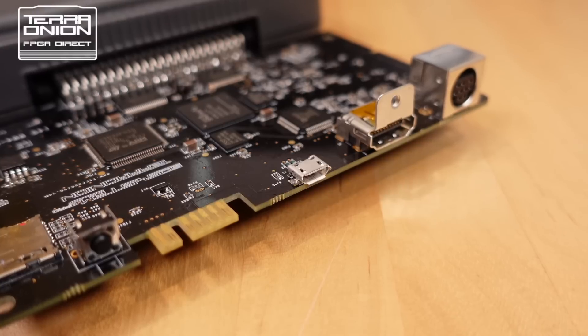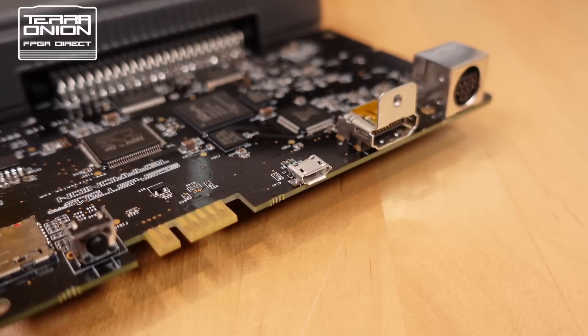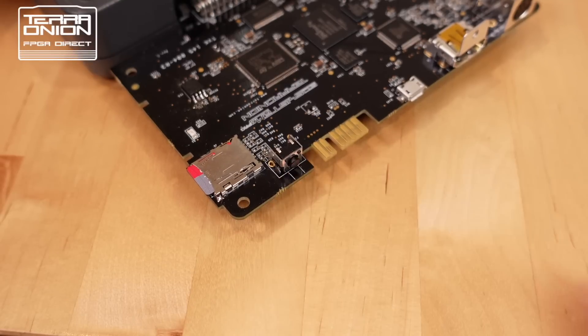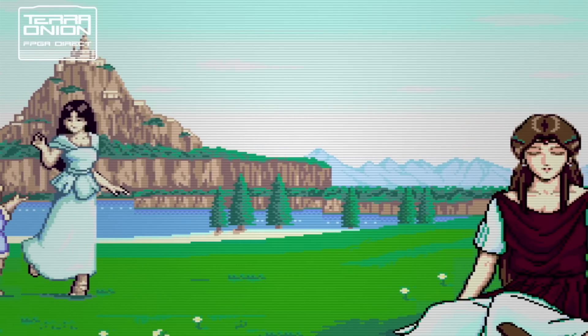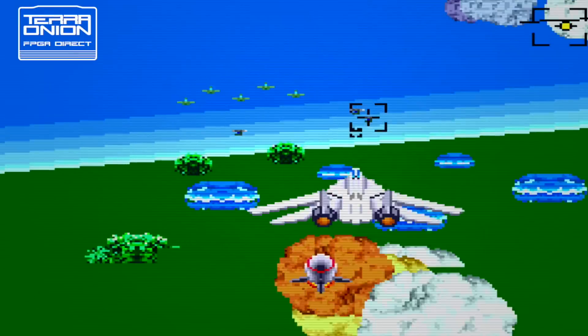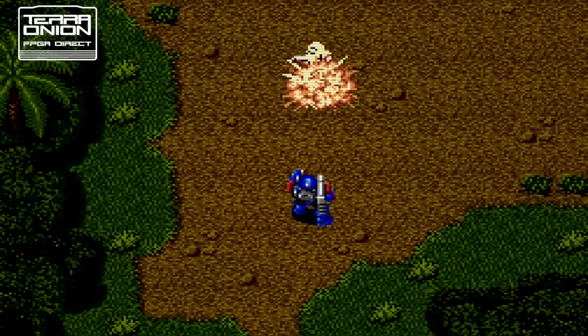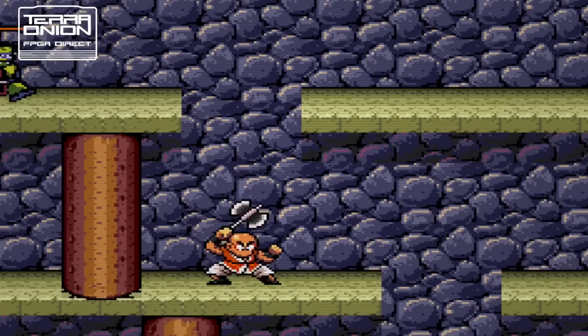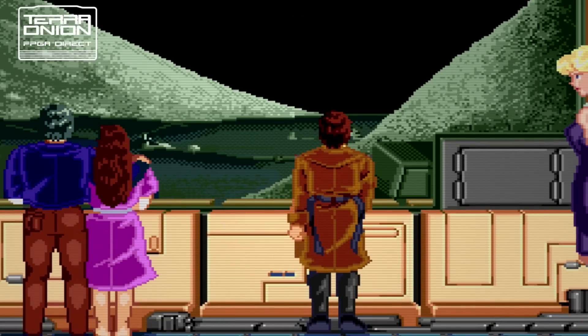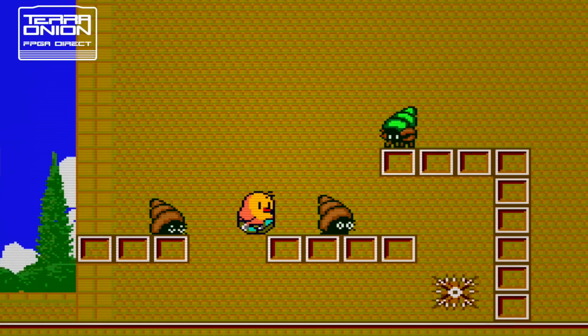The micro USB port is reserved for developers and future usage. The push button is for a physical in-game trigger: press once and the game resets, just as if you'd pressed Select plus Run on the gamepad; hold it down for three seconds and it returns you back to the menu system. Thanks to the new FPGA, we've also reworked the software in-game trigger from the gamepad. When enabled, if you hold down Select plus Run for a couple of seconds, it will send you back to the menu. The in-game trigger is now a reliable option to keep enabled.